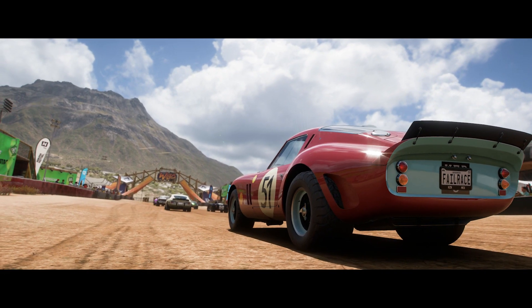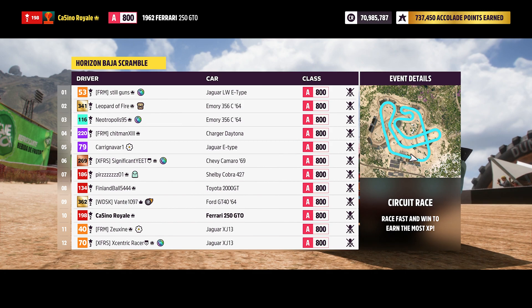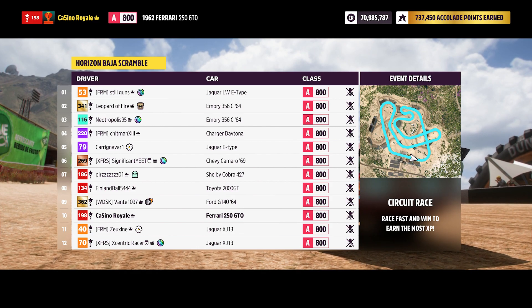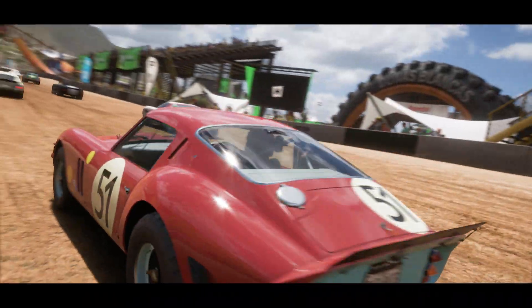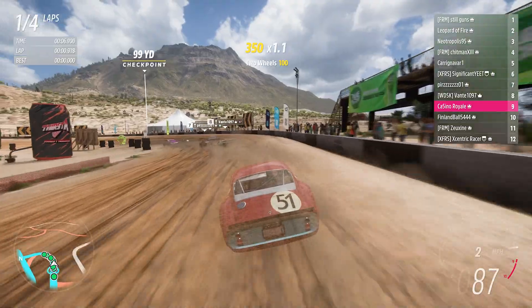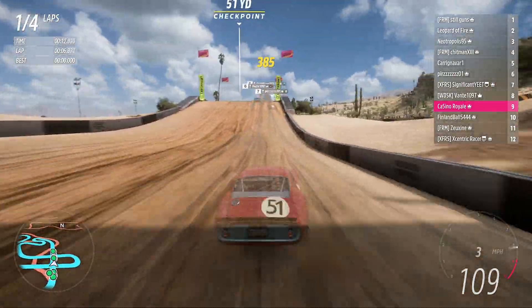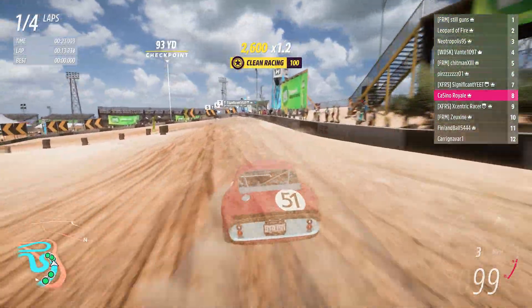We are off to the Baja circuit for our next race — a fully dirt track to test out these classic cars. I'm expecting the Ferrari to be pretty solid here given the whole stability aspect that seems to be its greatest strength. It proved quick at the previous dirt circuit, so I'd expect it to be fairly fast here. We'll fire the Ferrari up and head through the first corner — be a little wary at the start. Someone's already had a spin — yeah, it's going to be very easy to do with these cars.